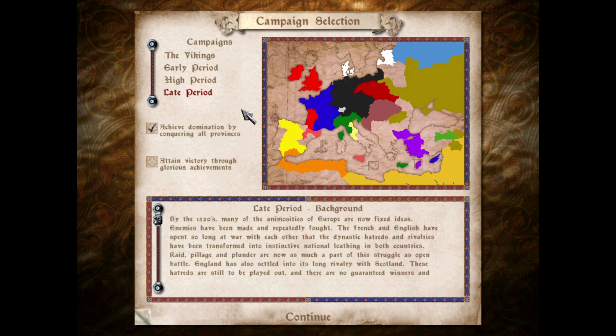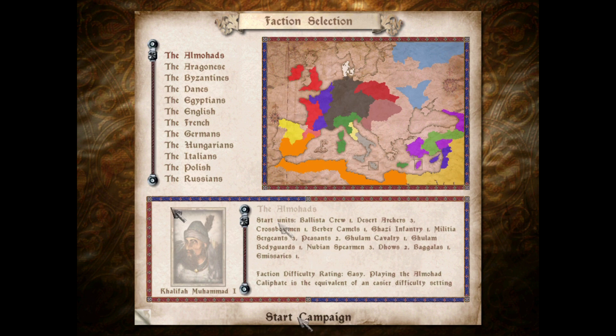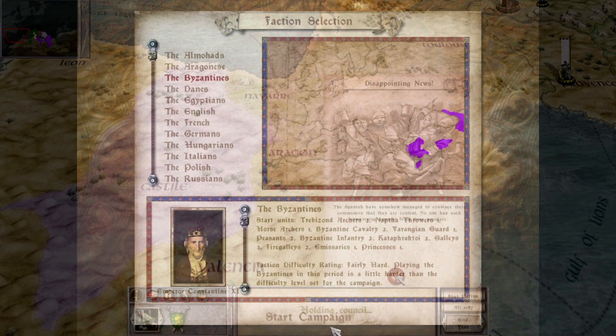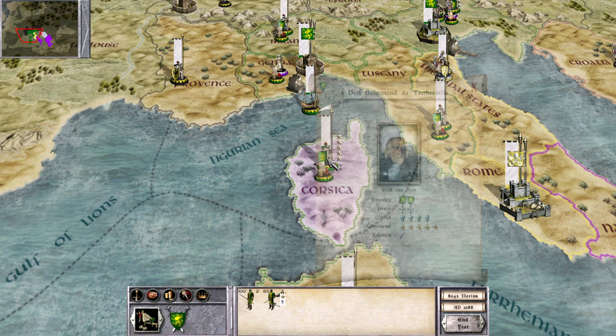In terms of the Crusades, I always appreciated how the era campaigns handled the creation of the Crusader states. Medieval, like Rome and Medieval 2, had major factions and the ubiquitous rebels — so how do you represent the Crusader states here? Similar to the approach in the Medieval mod for Rome Total War, Chivalry Total War, the original Medieval gives the Crusader state provinces to France to control. Chivalry Total War gives each Crusader state to a different European faction that was involved in the Crusades, which I find to be a bit of a better solution, but the original Medieval handles it fairly well.